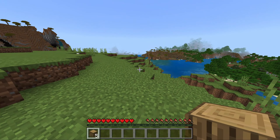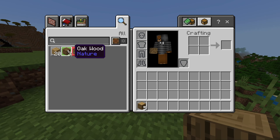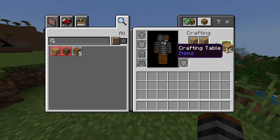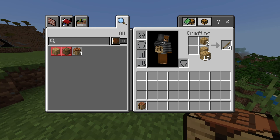Press E on your keyboard to open your inventory. You'll see it brings up a lot more stuff. First, click on oak planks to craft some, and then with these oak planks you want to put them in each square using right click.